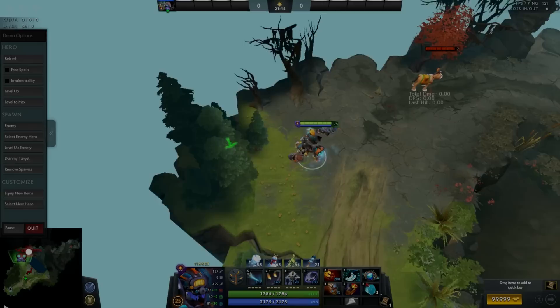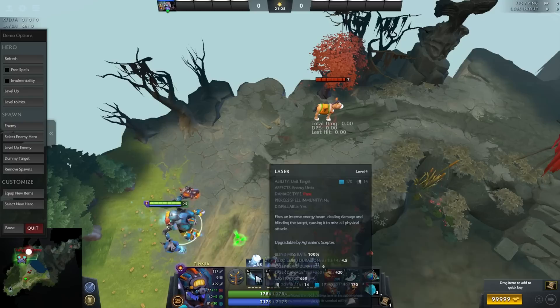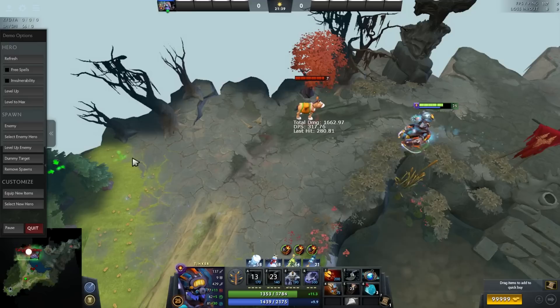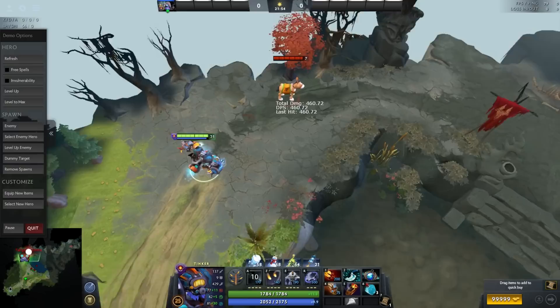What you want to practice is canceling the backswing animation of Laser — which is super long — with either items or abilities. The way I like to practice it is with Blink. I have Laser on quick cast, so I hover my mouse over the target. As soon as Laser is cast, I move my pointer to the location where I want to Blink — in the trees or wherever — and then I Blink.